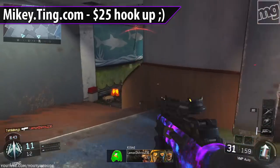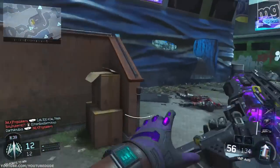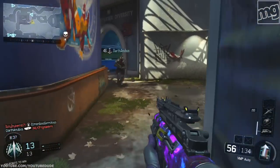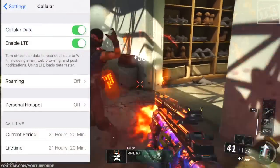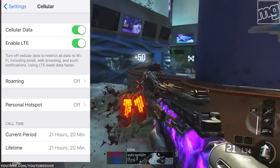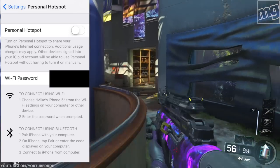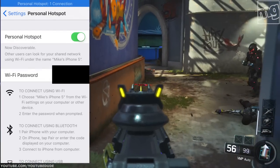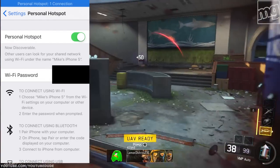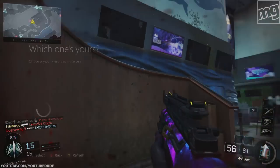So to do that — to use your iPhone as a modem or a hotspot — first thing: got to have Wi-Fi. Cellular data is going to be on, Enable LTE — that's the high-speed version. After that, you go to Personal Hotspot, click on that, enable that, obviously. All right, so over on the Xbox, we're going to connect to Xbox Live, set up wireless, and it should show Mike's iPhone 5. There we go.